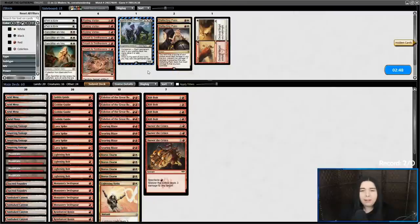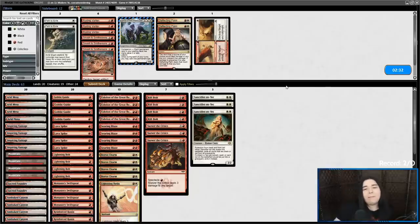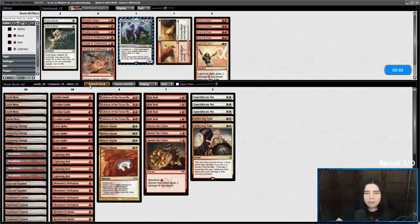Onto the board against Living End. Sanctifier en-Vec can exile some of their cycling creatures like Architects of Will, but not all of them — it can kill the Canyon guy and some of their red stuff they cycle. Deflecting Palm can deflect if they manage to Living End a big fat 5/5 and swing at me. But I know I don't want Searing Blaze, so we can straight up cut that. Bring in the Deflecting Palms and cut a Lightning Helix. Maybe I should have brought in Wear and Tear to kill As Foretold — but too late, I already submitted.